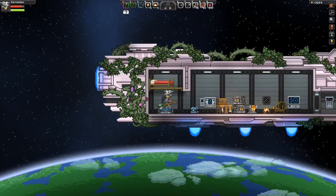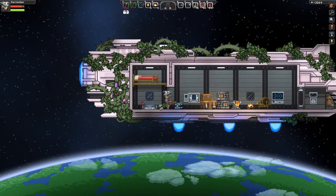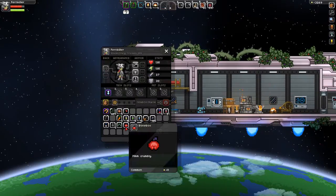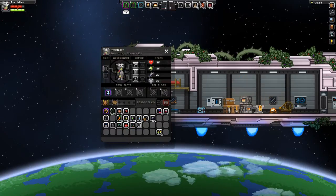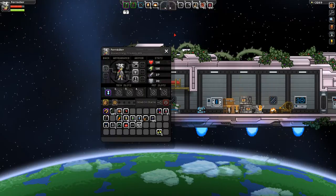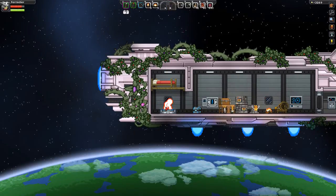Hey everybody, welcome back to Starbound. Here we are in Beta Sector, over this jungle planet. We don't have what I need. I have this Bone Boo, and one of the recipes we can make with it not only fills our hunger, but also gives us a regen that's pretty powerful. But we need to find a kitchen table or something in order to make it.